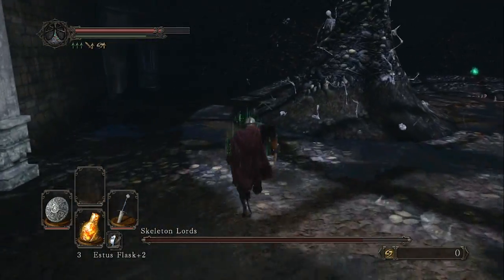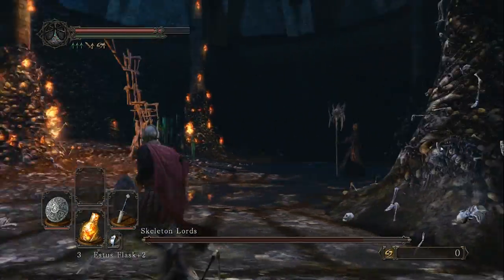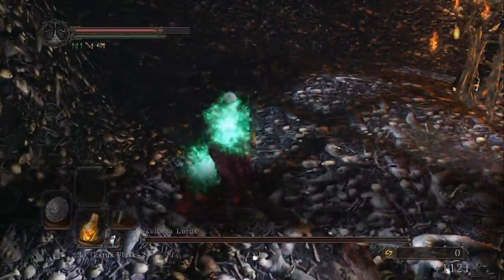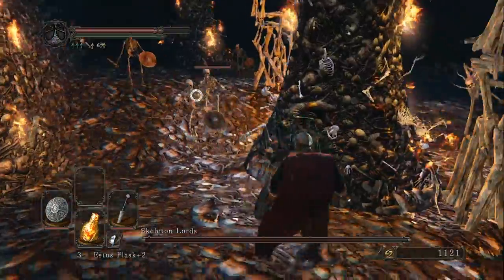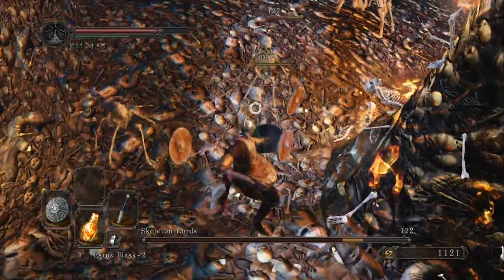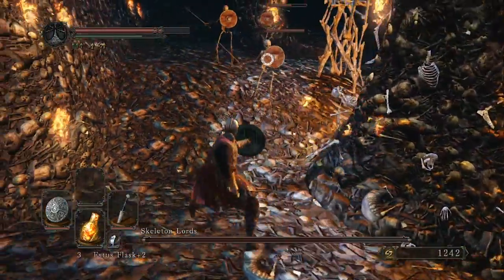At least one of the Skeleton Lords is a magic caster and will shoot AOE fireballs at you. These giant bone pillars are extremely helpful, so be sure to hang out around those. And here are some of the other minions — they're just the basic skeleton guys with swords and shields, so they're not too difficult.